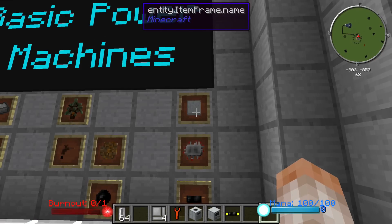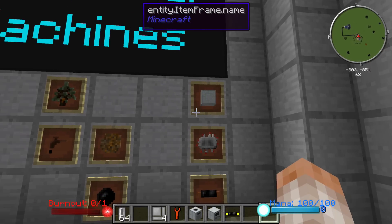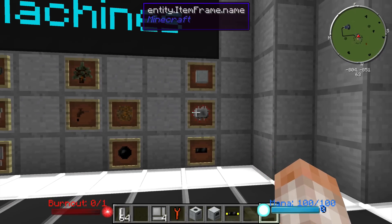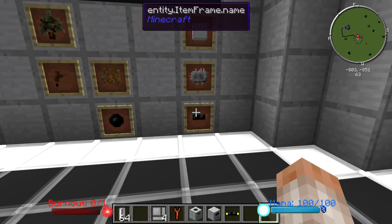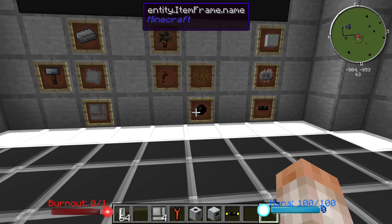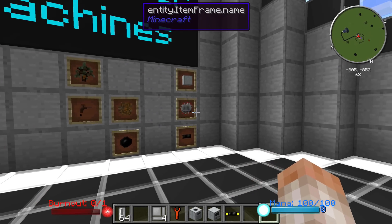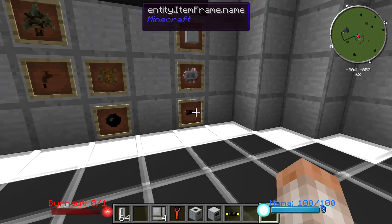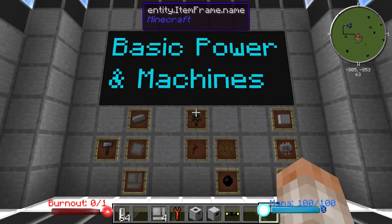Next we have the machine casing, and this is made by using eight iron plates — that's your basic machine casing for all of your basic machines. You also have your electronic circuit, and finally copper cable. You're going to need a lot of rubber. A lot of these electronic circuits you're going to be literally making hundreds of them, and a ton of copper cable. So those are the basic things that you'll need to get started with this mod.